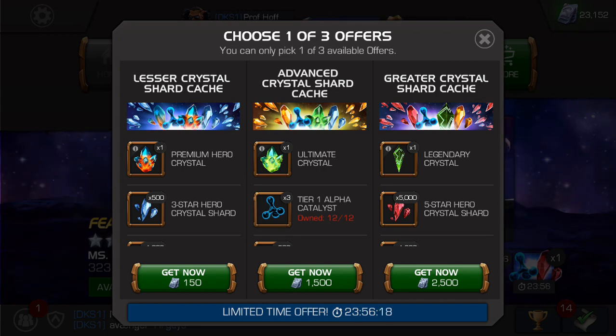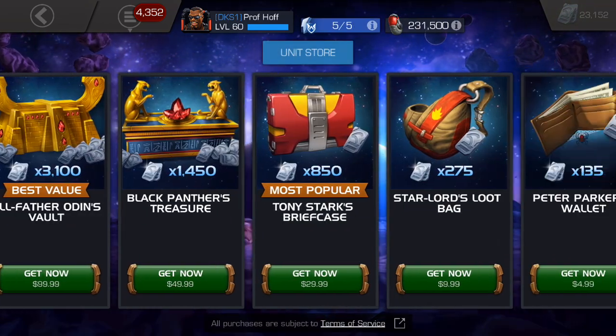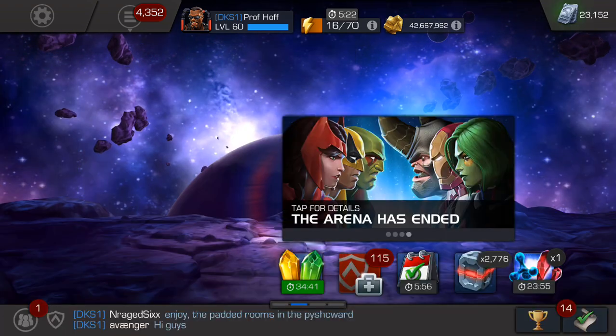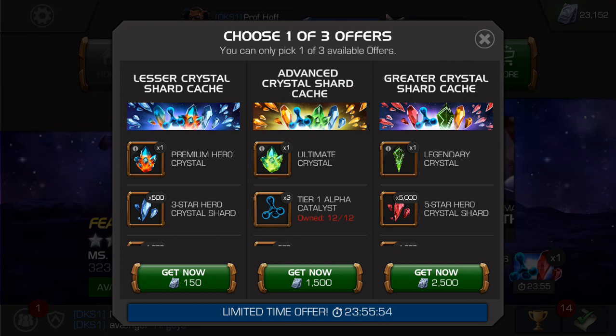The second deal gets way bigger in price — it adds a zero onto the 150 and comes in at 1,500 units. That is a significant amount of units. Keep in mind that if you were to buy units with cash, you could only buy 1,450 for $50. So you'd still be 50 units short after $50 cash, assuming you started with zero units. In my book, this is the worst of the three offers, and let's talk about why.